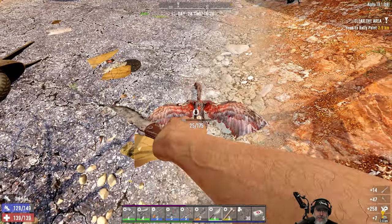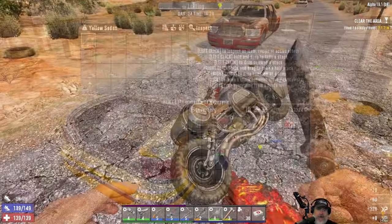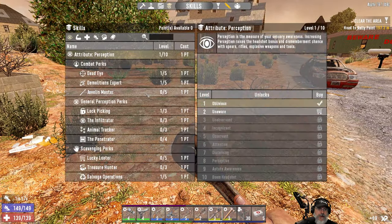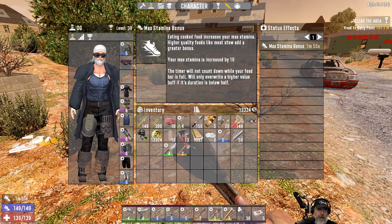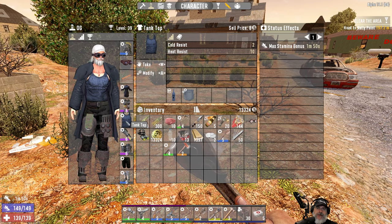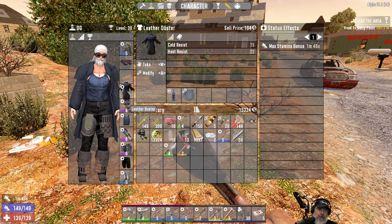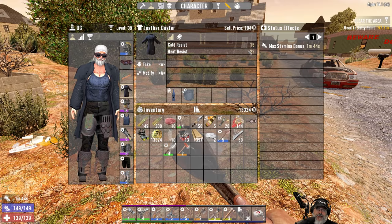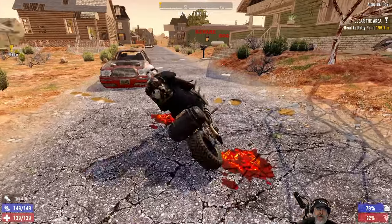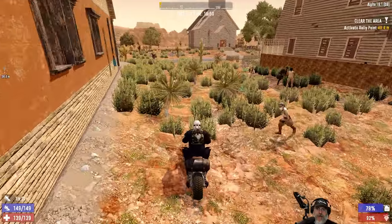I also changed a couple of clothing items so we can handle the heat in the desert. I put the ball cap on instead of the helmet, switched my BDU top for this tank top because it had two more points of heat resistance. We're already wearing the leather duster which has excellent heat resistance, so far I haven't even seen the orange heat warning.